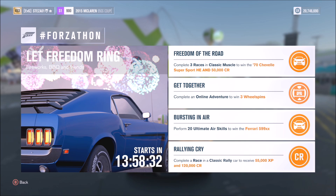The first challenge is called 'Freedom of the Road' and wants you to complete three races in a classic muscle car to win the 1970s Chevelle Super Sport Horizon Edition and 50,000 credits. The next is 'Get Together' — complete an online adventure to win three wheel spins. Third is 'Bursting in Air' — perform 20 ultimate air skills to win the Ferrari 599 XX. Last is 'Rallying Cry' — complete a race in a classic rally car to receive 55,000 XP and 120,000 credits.